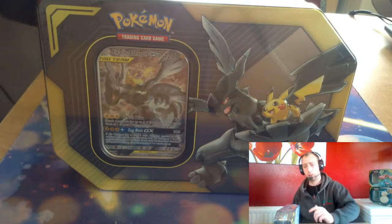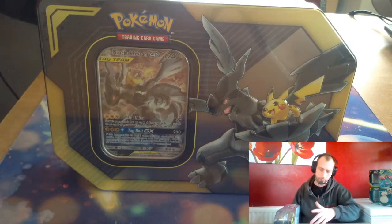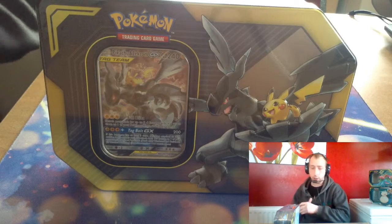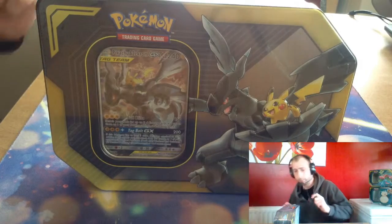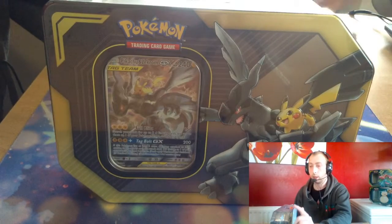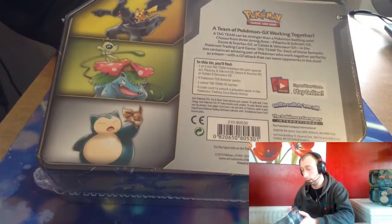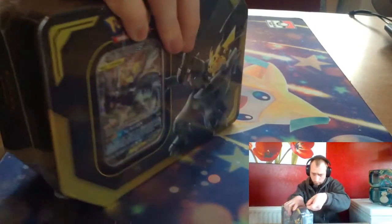Hello guys and welcome to Jay's Cards. We're opening the Team Up GX tins. We've already opened Eevee, Snorlax, Celebi, Venusaur, and everyone's favorite Pikachu and Zekrom. The tins are very nice. Let's open it up.